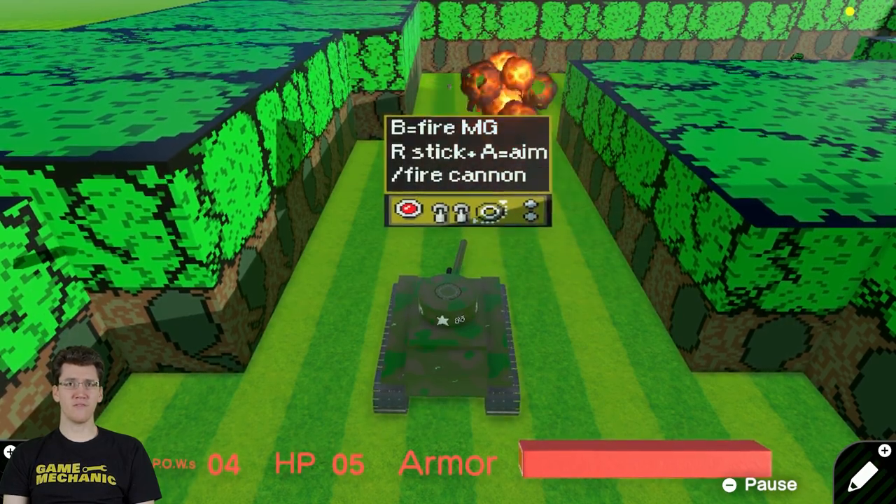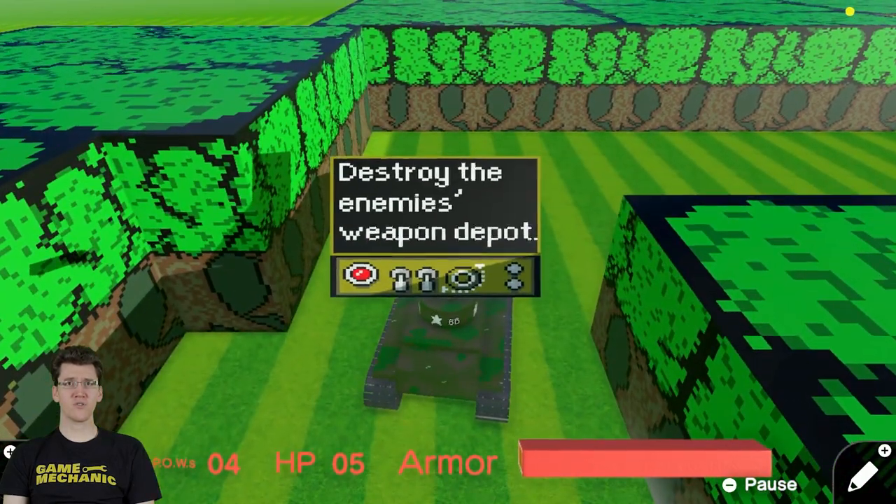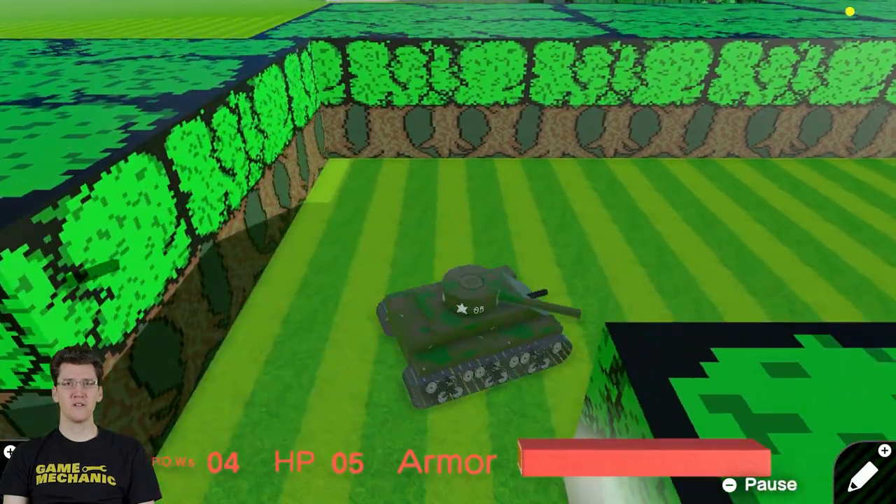This is seriously impressive. Destroy the enemy's weapon depot — also, it's the Earthbound font. Destroy the enemy's weapon depot. You got it.